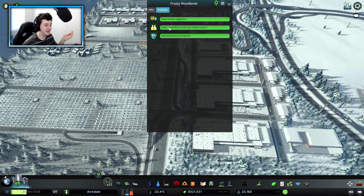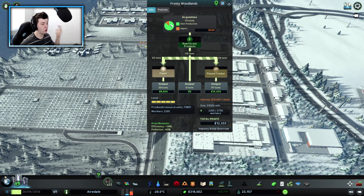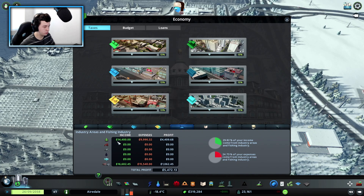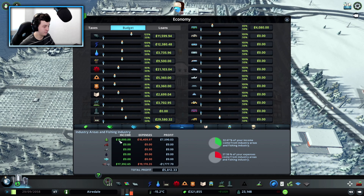With those policies, we should hopefully make sure we do all of our own production. If we come down here, we're not making much money at the moment — $4,000 — but I've seen this income go up to nearly $50,000 just off forestry. I'm probably going to raise my budget up to 110% for our industry, because I want some more money, and if we raise our industry pricing up, we should see this go up even further.